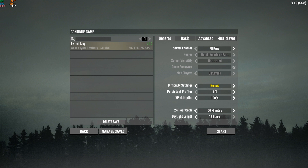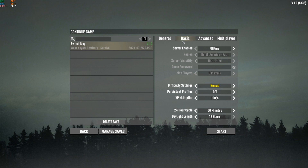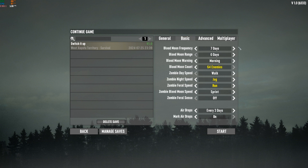I have an idea for a horde base I want to do — we'll get into that when the time comes. Let's go ahead and look at the screen instead of just showing a thumbnail of the settings. We're offline, no need to play with other people since this is a solo challenge. Difficulty is on Nomad, 100% XP, 60-minute days, seven-day blood moon frequency, max enemies, same speed — walk, jog, run, sprint. Feral Sense is off because I think it's just stupid and awful — you can't get anything done at night time. Airdrops are every three days. I wanted to see what kind of loot we get in the new update.